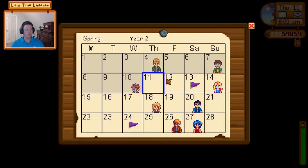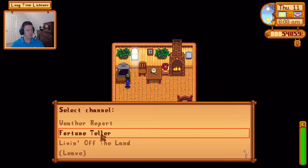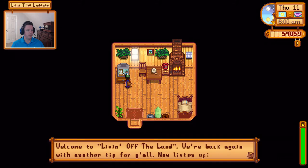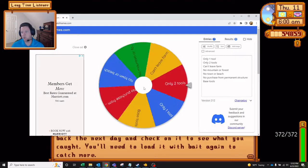Welcome back to Stardew Valley. Be sure to drop a like, hit the subscribe button, and comment below. We're like early to mid spring at this point - it's the 11th because we had Vincent's birthday in the last episode. Let's check the calendar - nothing. Weather check: still no rainy days in the spring, neutral luck, and living off the land. Let's jump over to the wheel of uncertainty and see what our challenge is going to be today.